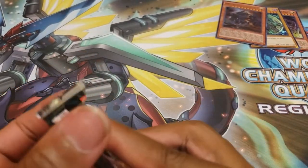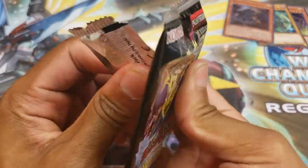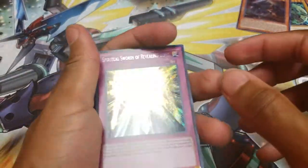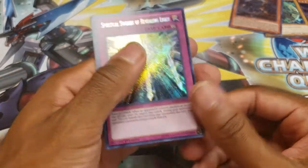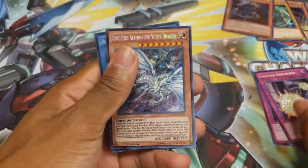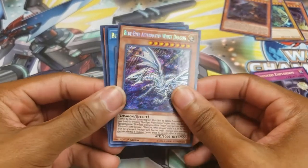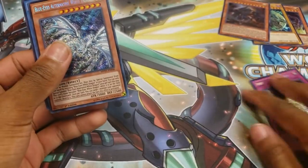Let's go ahead and open up the first special edition pack. I am very excited. The prismatic secret rare printing looks very, very nice. As you may or may not know, I'm still trying to get my copy of Alternative myself — I just wanna look at how shiny and beautiful it looks. It's got Spiritual Swords Revealing Light, Induce Explosion. Yo! The first pack, I can't believe it. Is that Chaos Max? Dude. Video's over — we already won, we already won. Look at that.